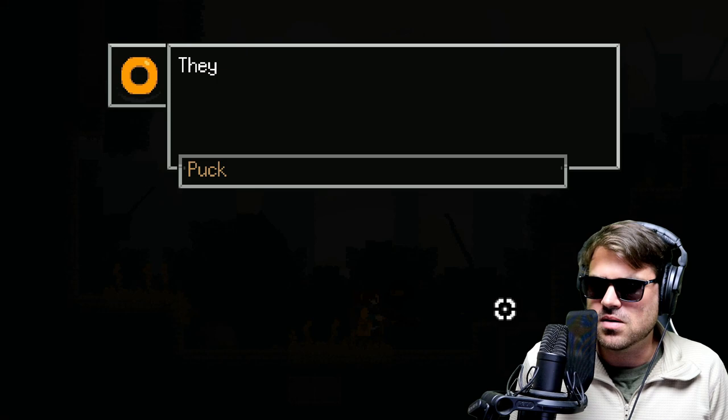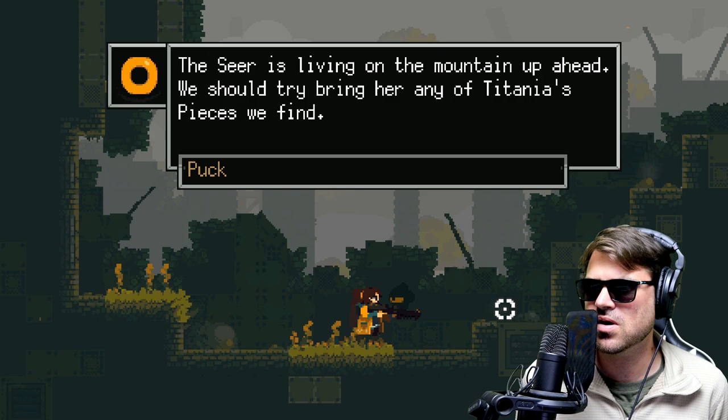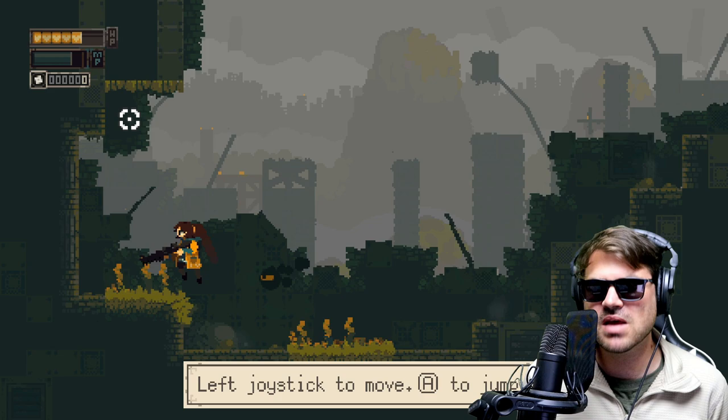Wake up. My head. They'll be looking for you soon. We have to keep going. The seer is living on the mountain up ahead. We should try. Bring her any of Tatiana's pieces we find.